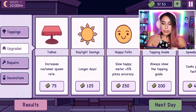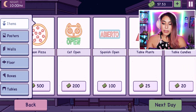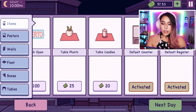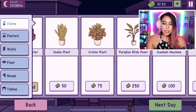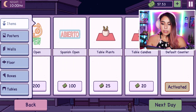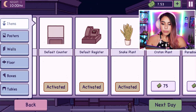I have $75 — not enough to upgrade. I love the little cat open sign. How about table plants? Everybody loves table plants — it'll just brighten the mood. Or a snake plant — can I get a snake plant? Oh my gosh, I got a snake plant! Yes!